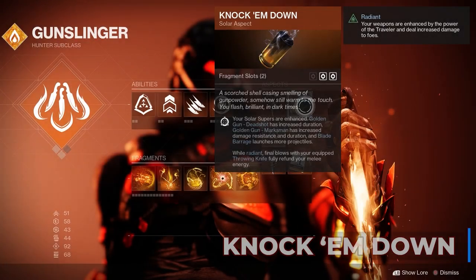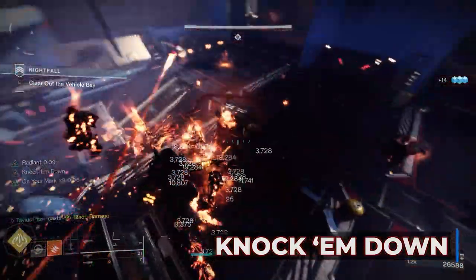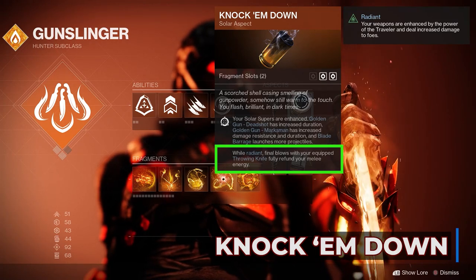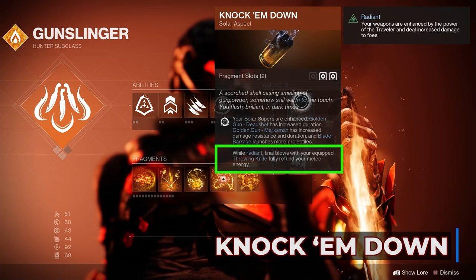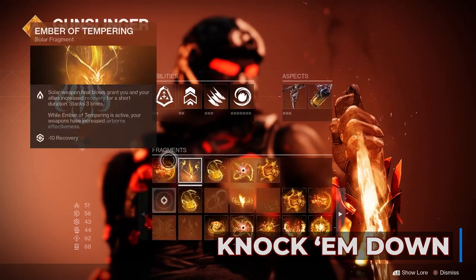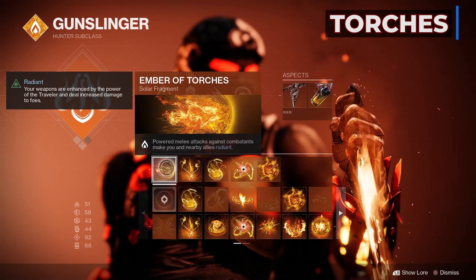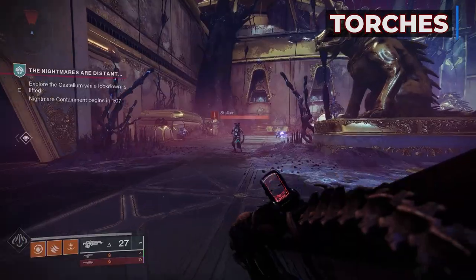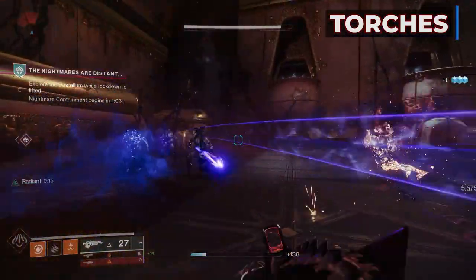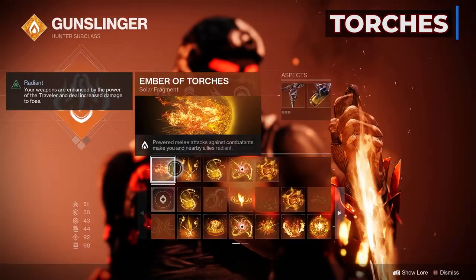For the second aspect, Knock 'Em Down — your Solar Supers are enhanced. In this case for Blade Barrage, it launches more projectiles. And don't ignore the bottom text: while Radiant, final blows with your equipped throwing knife melee fully refund your melee energy. This only gets better with our fragments. The Ember of Torches — powered melee attacks against combatants make you and nearby allies Radiant. So activating our throwing knives makes us Radiant, and the Knock 'Em Down aspect fully refunds your melee energy with a kill. You must get a kill though to get your melee back.